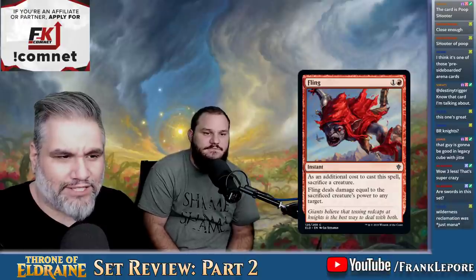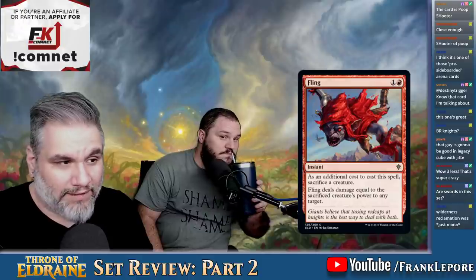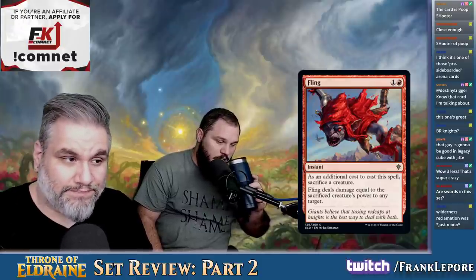Fling — sacrifice a creature, deal damage equal to its power. It always depends on the format — this could be nice when you're sacrificing like a seven-seven giant.